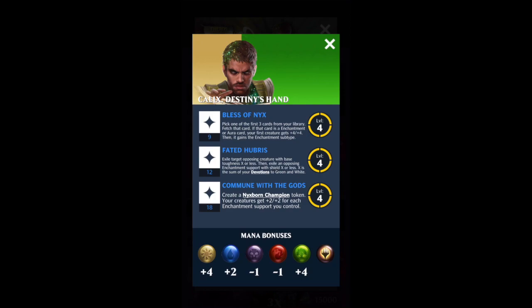The Bless of Nyx ability I haven't found as much use for. At 9 loyalty, it's a little bit over-costed for what it does. It's nice to have the ability to fetch cards, but that second ability to exile your opponent's cards in play is just such a strong ability in conjunction with Commune with the Gods, just bringing things back from your graveyard. Remember, auras — Nyxborn Champion is going to be bringing auras back.